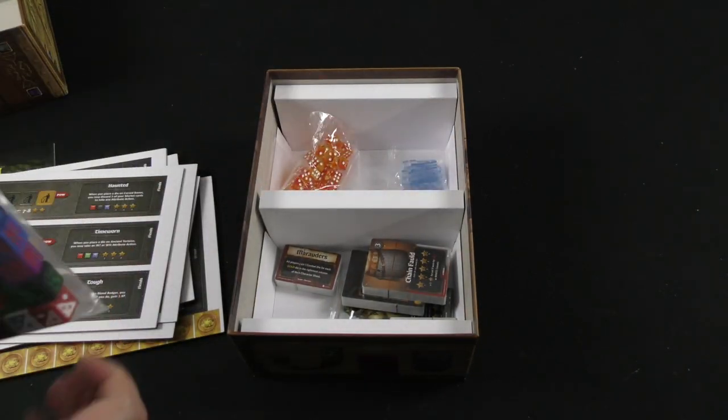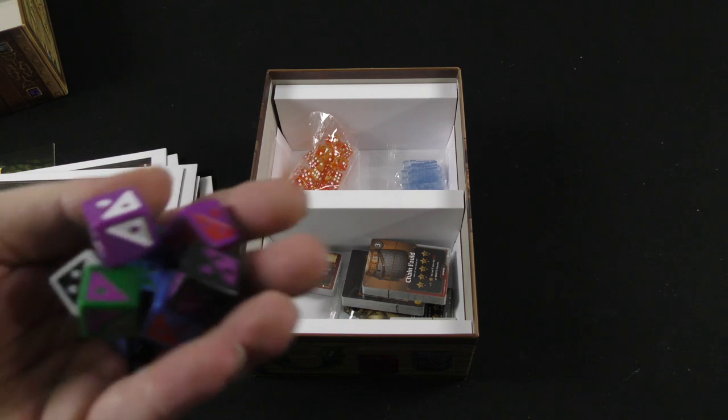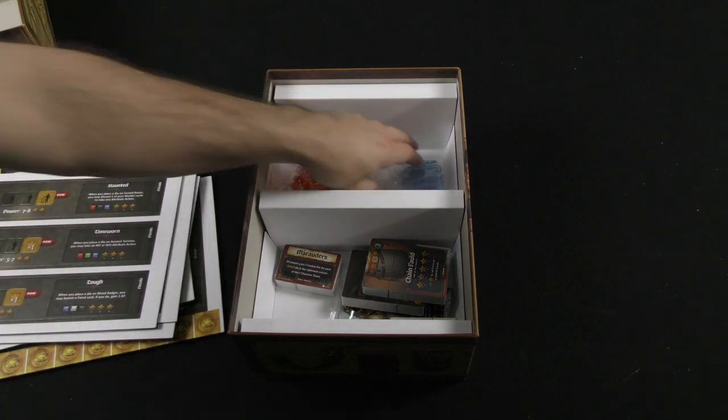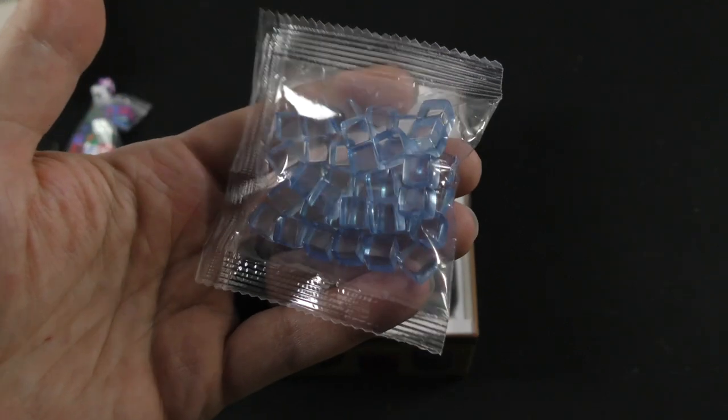Here we can see our kind of marbled D6s. Take a look at some of these custom D6s — they're engraved. Some nice engraved dice there. And we've got our acrylic kind of ice blue cubes.